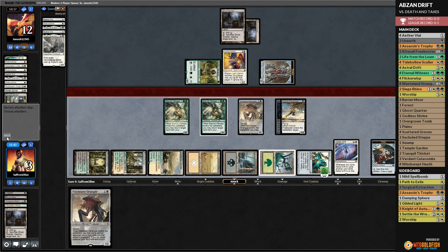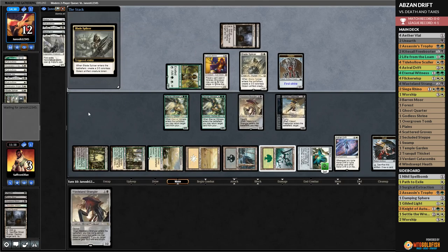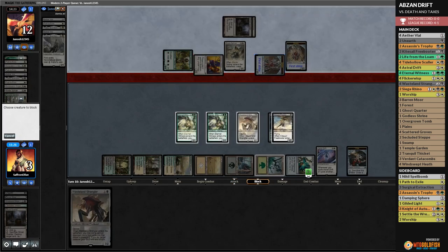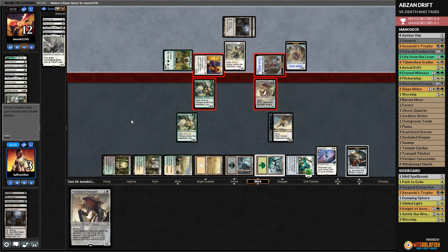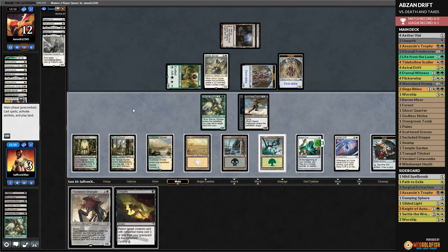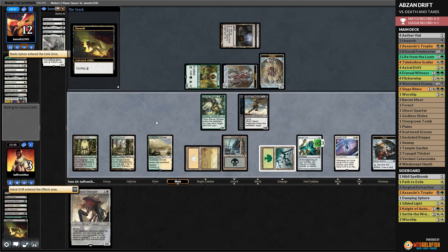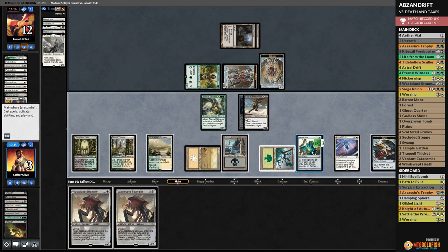Wow — is Drift stabilizing us? Are we stable now? Restoration Angel can't come back — it's been processed! Opponent plays another Blade Splicer but we just need stuff that cycles. Opponent attacks — we block and block. We cycle Unearth, blink Blade Splicer away temporarily, draw Wasteland Strangler. We Vial in Wasteland Strangler — opponent eventually runs out of threats and we drift our way to victory against Death and Taxes. The deck has some serious power — not always through Drift activations directly, but through grinding and synergistic value.